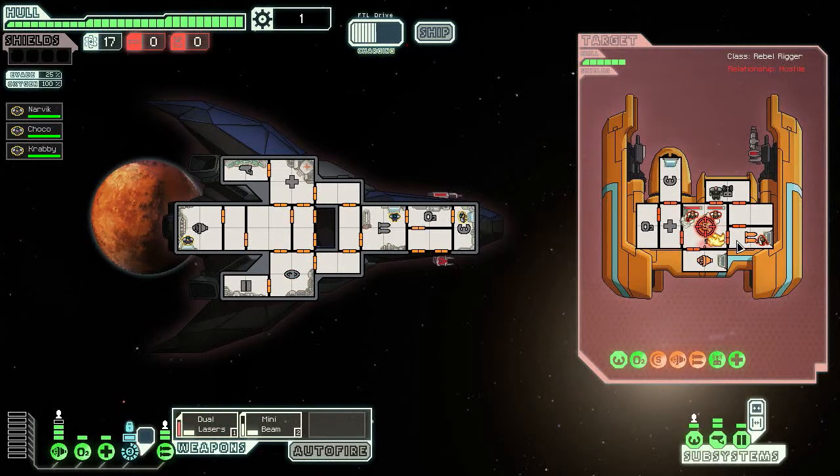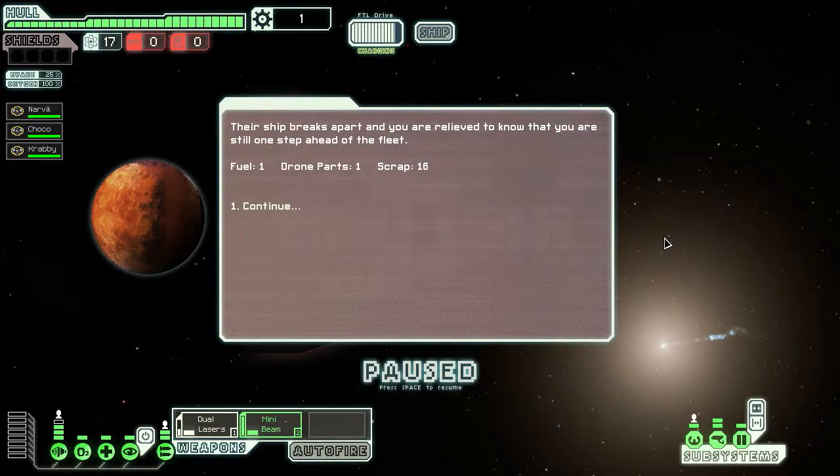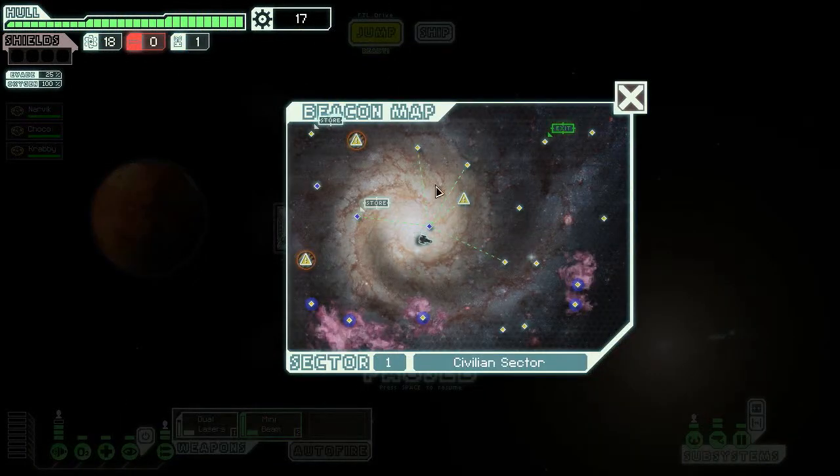Let's quickly fix up the shields again and do the same thing again. There's nothing that can protect us except our brilliant dodging maneuvers — good work, Narvik and Chaco. Dual lasers fixed. Their ship breaks apart and you're relieved to know that you are still one step ahead of the fleet. We get a drone part, some fuel, and some scrap. On normal you actually get less scrap than before.